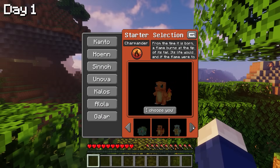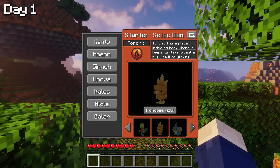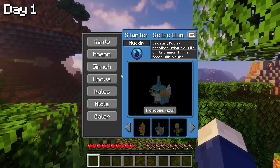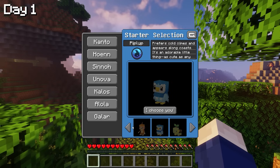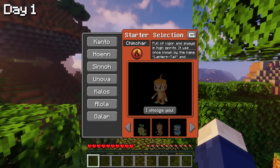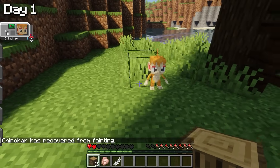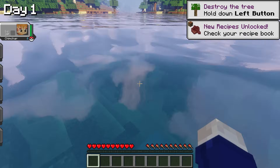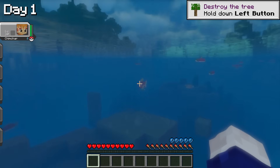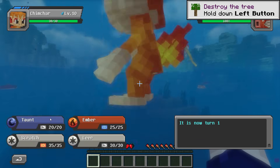The journey starts at day 1 where I had to decide what starter Pokemon I wanted. It was a hard decision, but I chose Chimchar — a classic from Sinnoh that I used in my first Pokemon Diamond run. After spawning with my Chimchar, our first encounter after jumping into a lake was, of course, a Magikarp. I totally forgot Chimchar is a fire type and had to retreat.